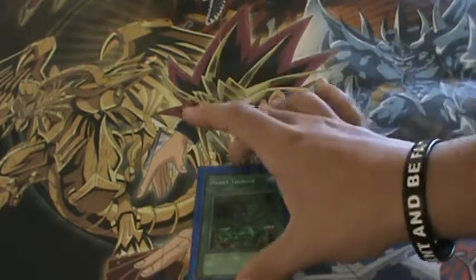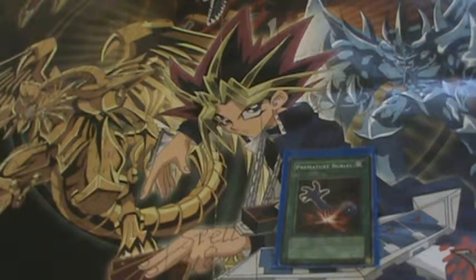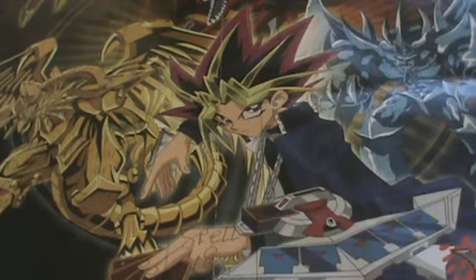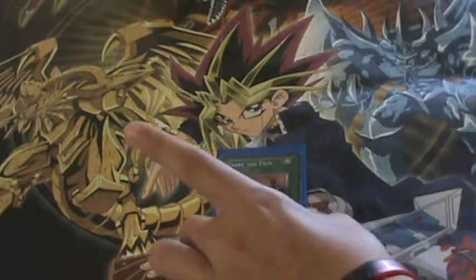Giant Trunade — really good card; return all spell and trap cards on the field to their respective owner's hand. Premature Burial — I like this card; pay 800 life points to special summon one monster from your graveyard. When either that card or Premature Burial is destroyed, the other goes back to the grave. Share the Pain — really, really good card if you want to get rid of one of your opponent's monsters.